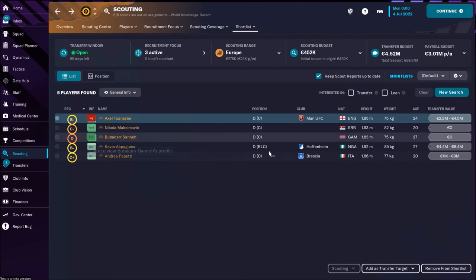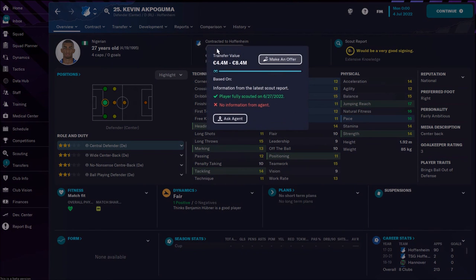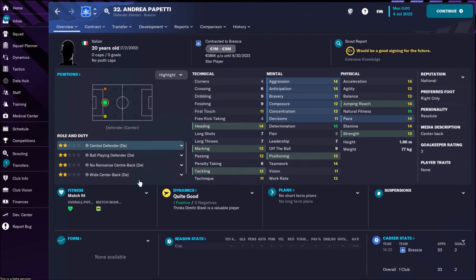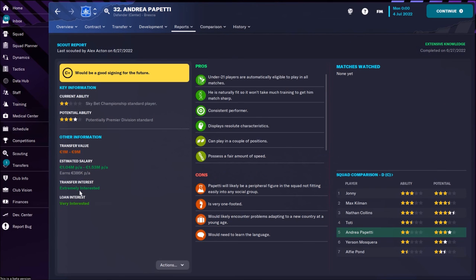Kevin Akpoguma, a Nigerian central defender, can also play as a wing back and cover most defensive positions. He's extremely fast, great in the air, with decent technical attributes, and priced between four and eight million — so still affordable. Last on my list is Andrea Papetti, a young central defender who is definitely going to improve. He has great natural fitness, nice speed, strong physical attributes overall, and great determination. The scout report says the club is extremely interested and he wants a fee between one and one point five million.